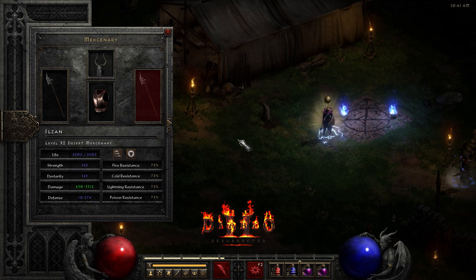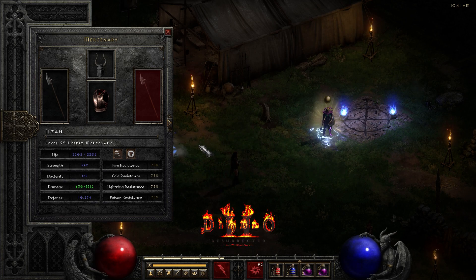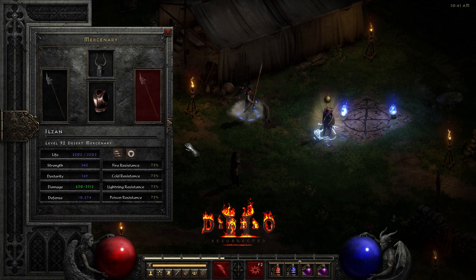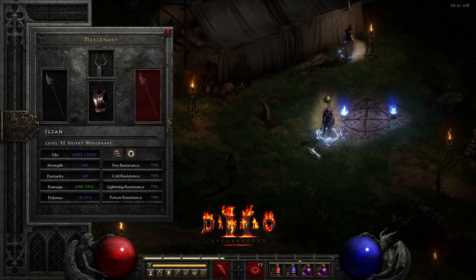Nova Sorceress is pretty mana intensive, so having an Insight is pretty crucial for this build. And since you're going to be teleporting right into a group of monsters, the Defiance aura really helps the defense against physical guys.